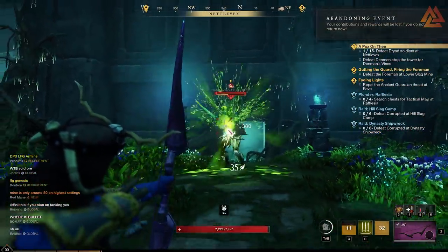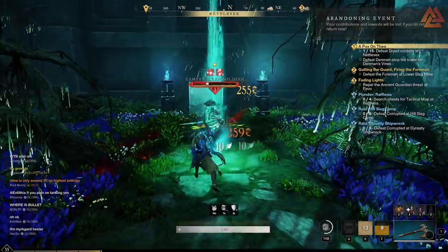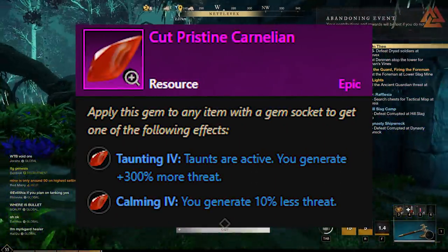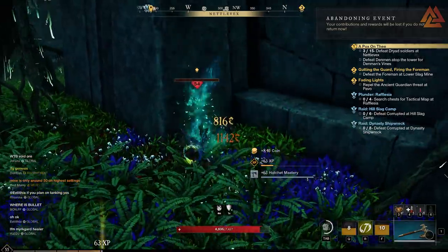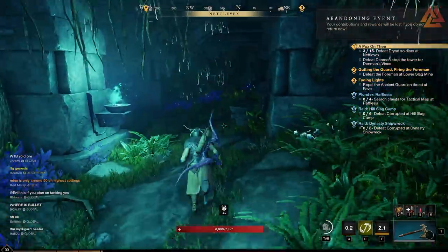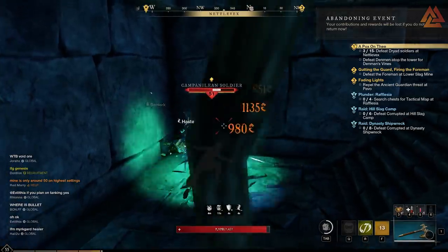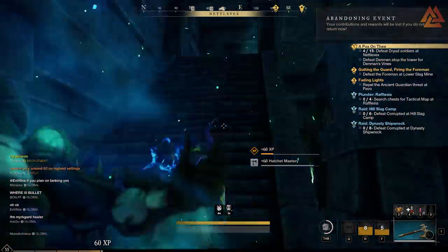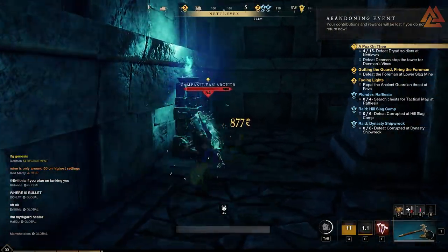We've covered the majority of the build, but there's one last thing to talk about: gems. For any tanking build to work, you have to have a Carnelian gem slotted into your weapon — this activates your taunts and allows you to actually tank and hold aggro. When it comes to your armor, this is where you have flexibility. You can drop in things like slash protection, elemental protection, or physical protection — whatever you're weak against. Round out those protections so you don't have a gaping hole in your defenses. Slot in the gems you need to have everything covered. There's a lot of flexibility for the armor gems.